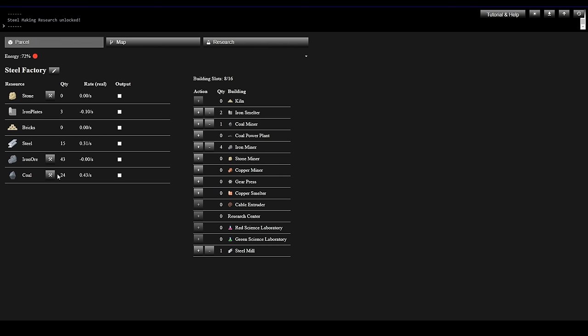Let's max this thing out. It's two miners per smelter, so let's get another smelter. I need to make sure coal isn't declining — yeah that looks good. I've got room for five more buildings. Iron Plates aren't looking great — our Steel Mill is consuming them as fast as we can make them.